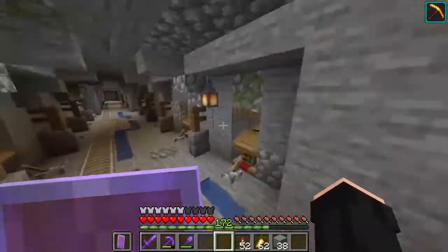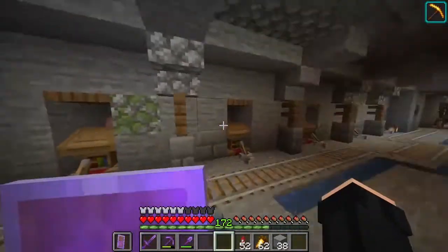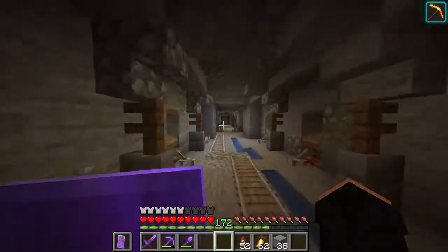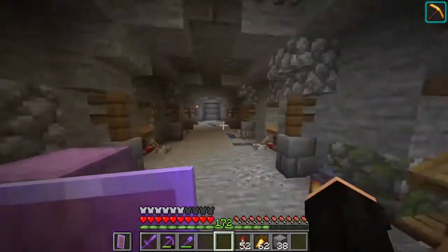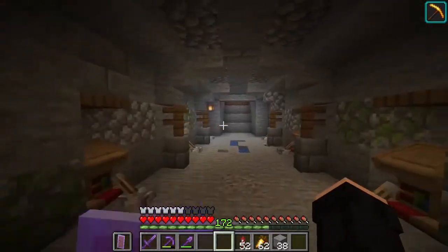It's my villager trading hall. Here we have everything you need for tools and swords, and right here is my concrete maker, and here are the enchantments for the armor.